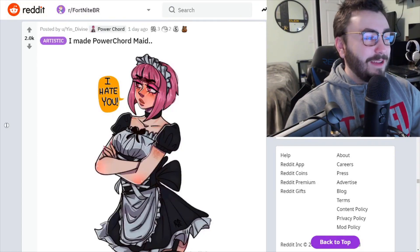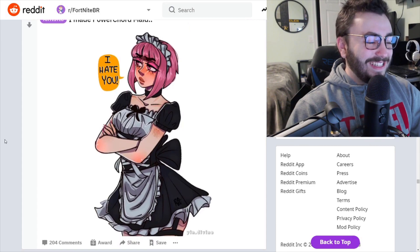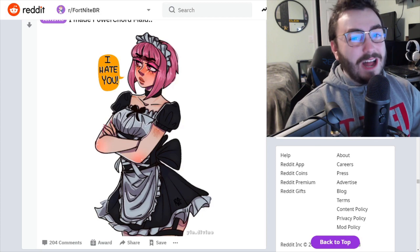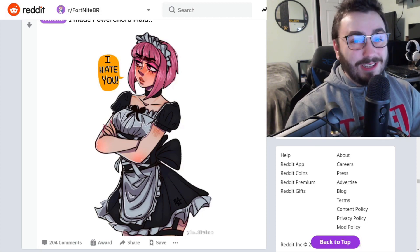I know this isn't even officially posted as a skin concept, but: 'I made Power Cord a maid and she hates you.' A lot of people would get this for sure — making Power Cord a maid. I'm taking this as a skin concept because it was really good.